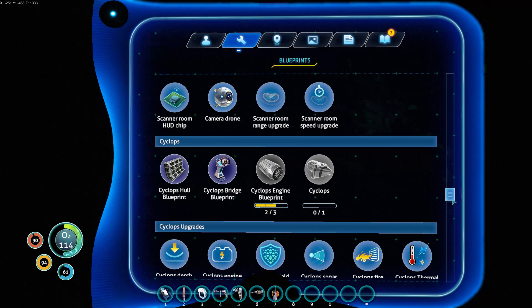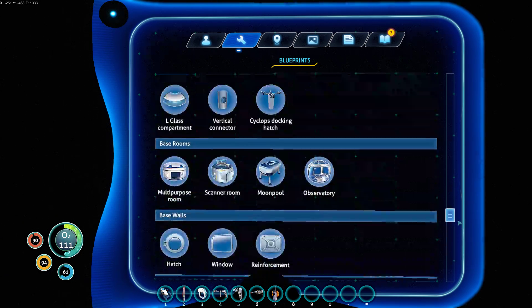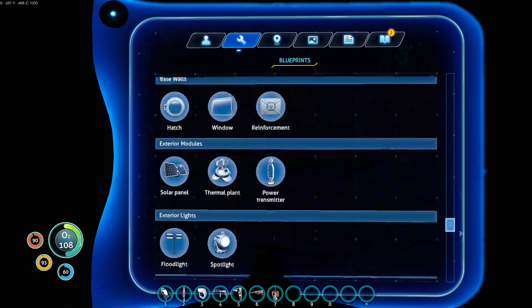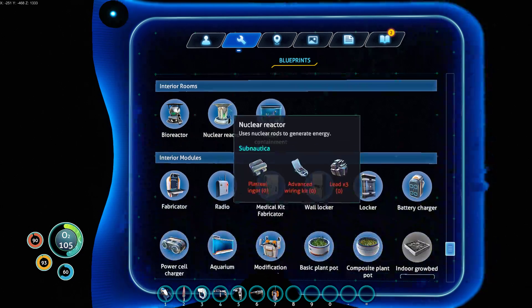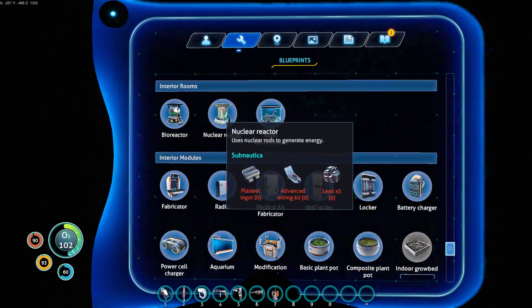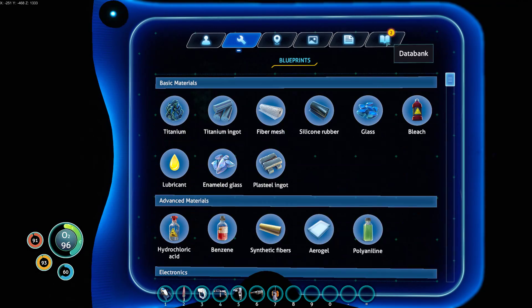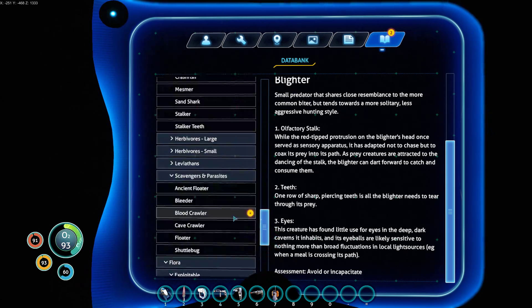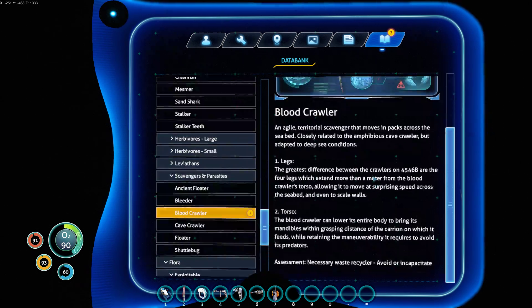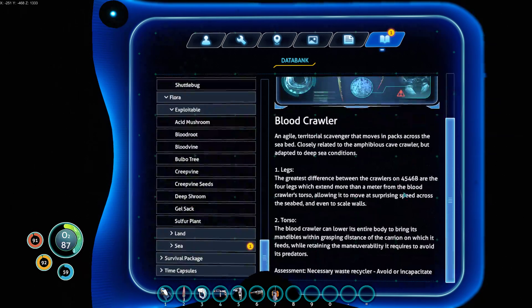Have I unlocked the Nuclear Reactor? I have — fantastic. Indoor grow bed — I have unlocked that, so that's wonderful. Bloodcrawler! Oh yeah, I scanned one of those earlier, didn't I? That's the Bloodcrawler.